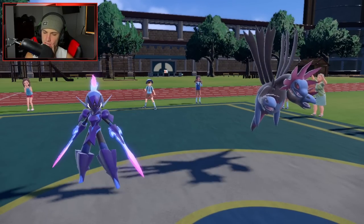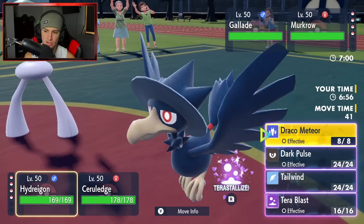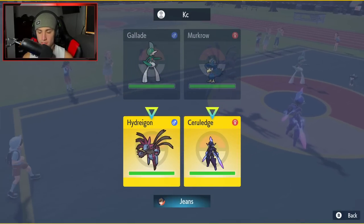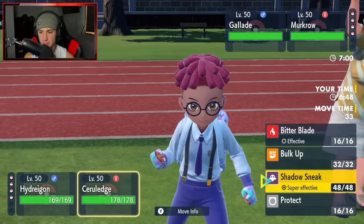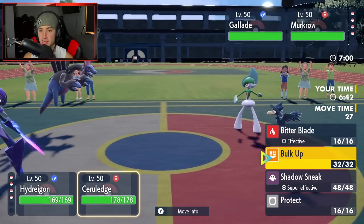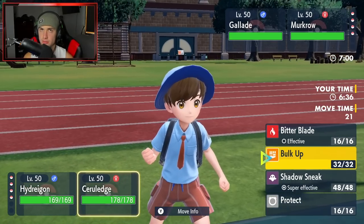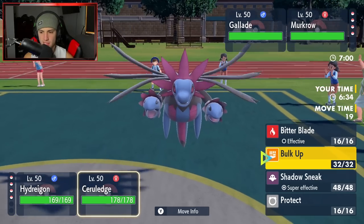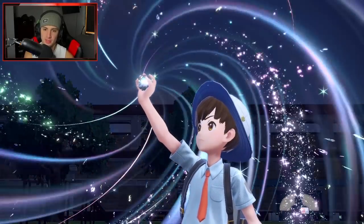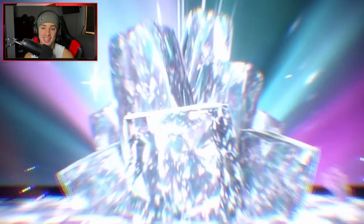Opponent leads Murkrow and Gallade. Got to Terastallize. Do I just start attacking or set up Tailwind? Murkrow probably already has Tailwind. I could Shadow Sneak or do a little Bulk Up. I'm leaning towards a nice little Bulk Up here — especially if they're going to Tailwind. They can always Foul Play me too, which is a bit scary, but screw it — I'm Bulking Up. Let's get these stats boosted.